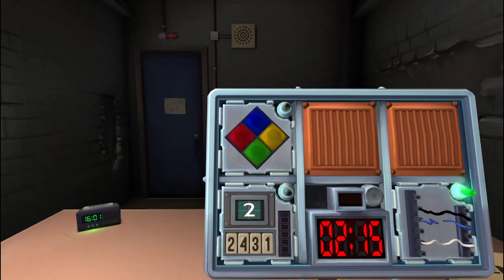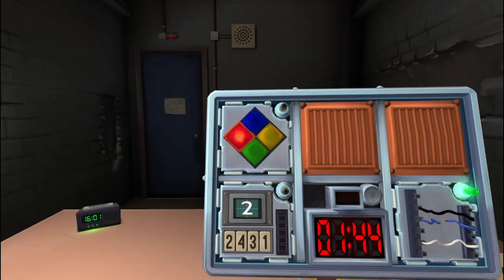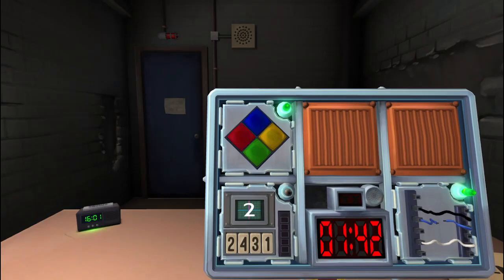The Simon Says module continues with a sequence of color flashes: red, blue, red, blue, blue, red, blue, red, red, blue, red, blue, red, red, blue, blue, blue, blue, red, blue, red, red. The players call out and respond to each flashing color in sequence.